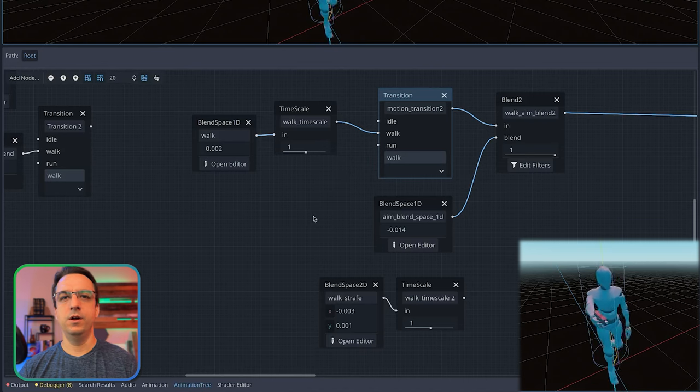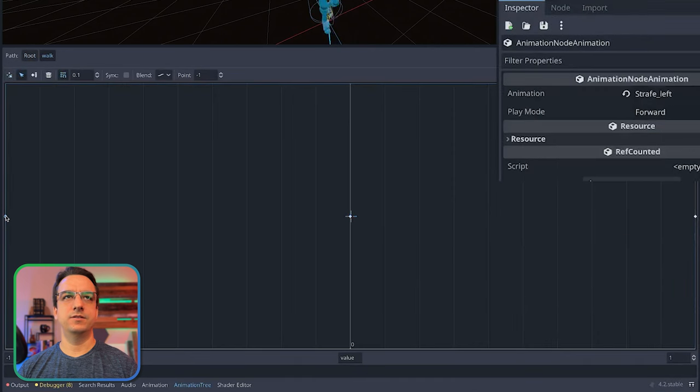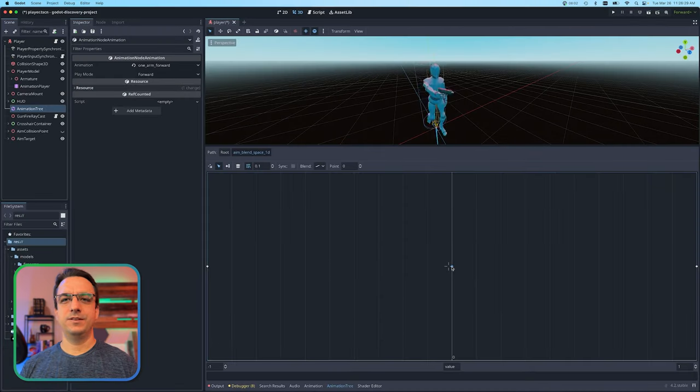So in this case it would be idle, walk, strafe, or whatever movement. I wanted to figure out how I can isolate those things and still blend them together. I came up with a strategy where I wanted to blend the walk - this is standard walking, and this is strafe left and strafe right respectively. I basically went into Blender and just chopped out all the motion and just had a guy standing there moving his arm, or just holding his arm up or holding his arm down.